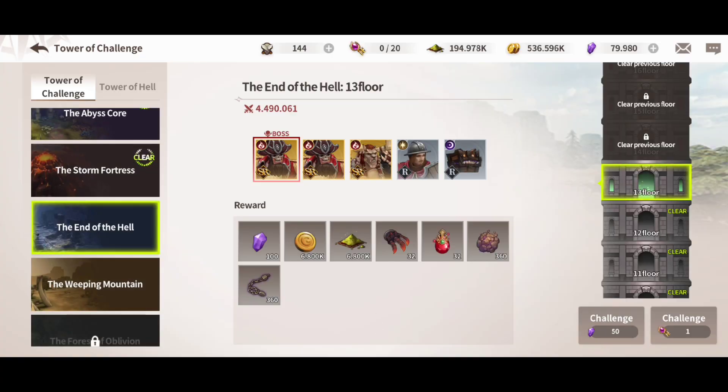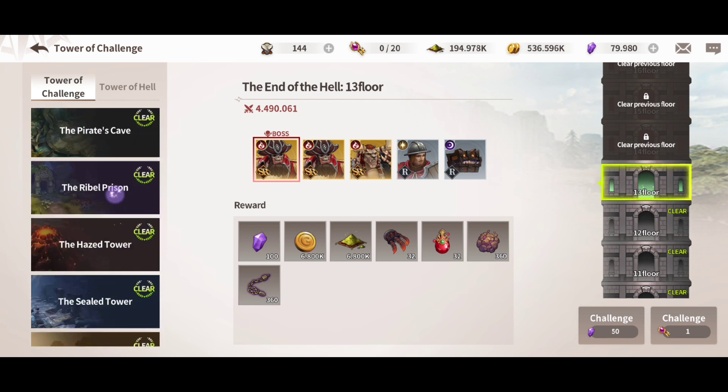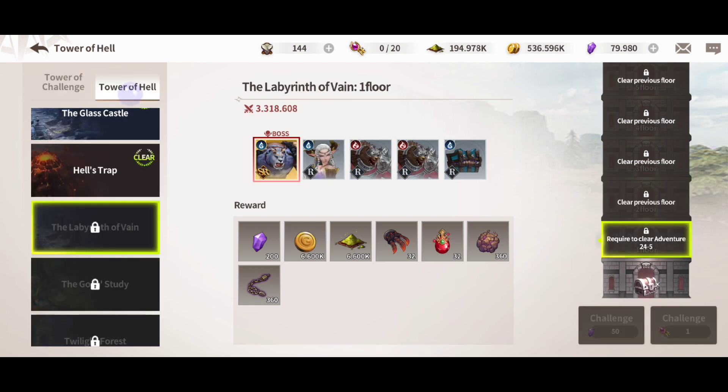Do it. You're going to have the towers. When you start, you're going to have breakthrough on and it will go automatically to the maximum amount. You're going to collect a lot of resources from here. Try to clear every dungeon that you can — it's really important.